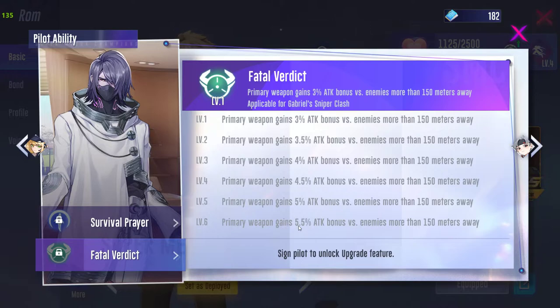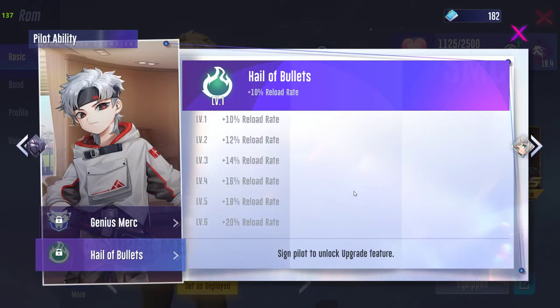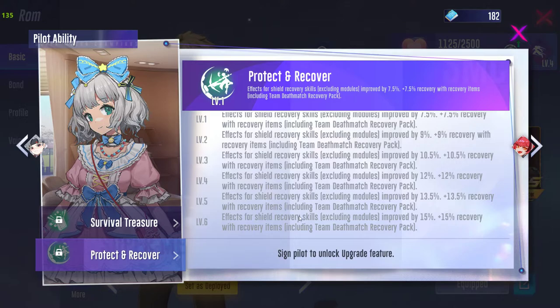If you use the tank form on a regular basis, one skill gives Caramel a 5.5 percent attack bonus when enemies are 150 meters away, dealing 150 damage to all enemies regardless of whether they are a pilot or mecha. For mid-range or short-range battles, especially team deathmatch, a reload skill giving 32 percent faster reload rate is very good — higher reload rate is obviously better in team deathmatch.